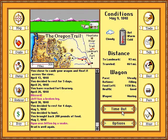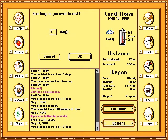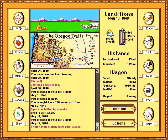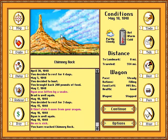Ryan was bitten by a snake, and Brad is sick again. The illnesses are coming fast and hard in this version. There's also a time out button, which I'm assuming is just a pause. A thief stole 6 oxen — that's a pretty good trick, really impressive. Ryan's well again, but now another ox is sick.